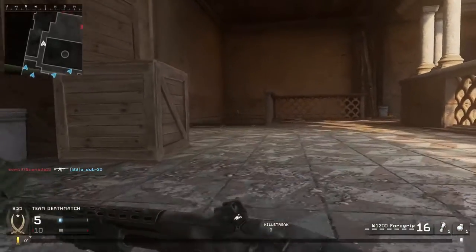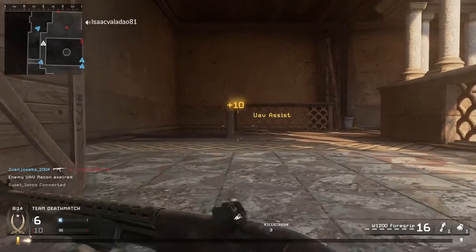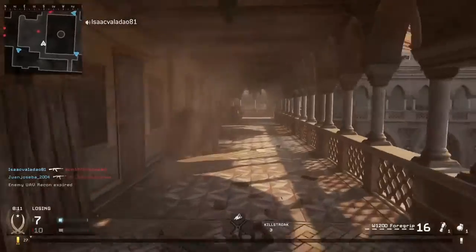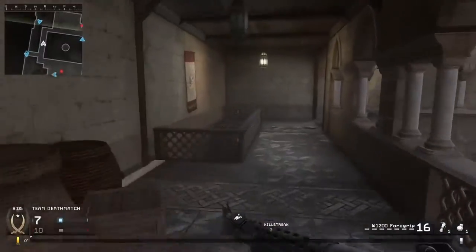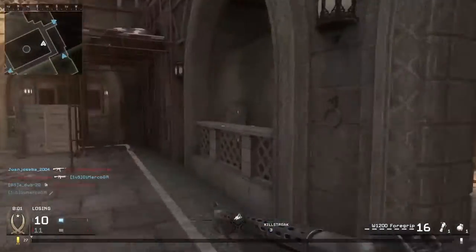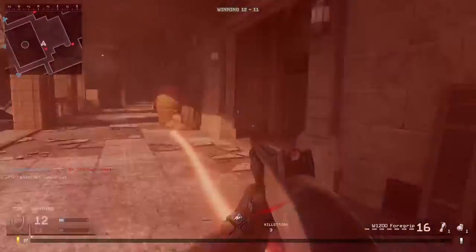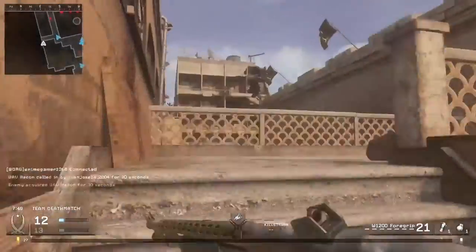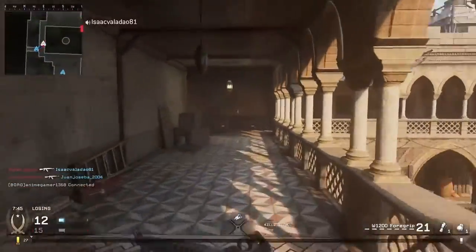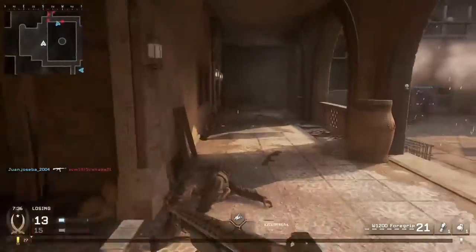There was a guy right there so I just ran back — I knew if I spread it out I was gonna give him a free kill. So I waited around, he didn't come up, so I just changed position and went to the other side. Maybe I should have been more patient, but I was also trying to flank. Apparently I still can't catch anybody, and I have no idea how I did not see him — I thought he was a dead body right there.